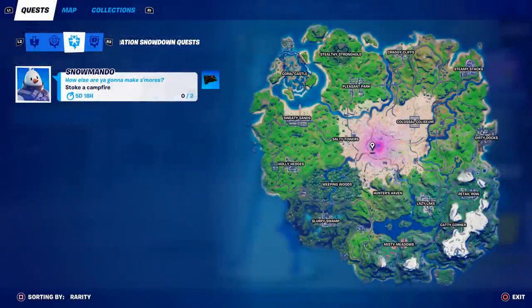Welcome to the very last Operation Snowdown quest challenge guide. Snowmando says 'How else are you gonna make s'mores?' and tells you to stoke a campfire — you have to do this twice. I'm going to test if you can stoke the same campfire twice or if you need to go to two separate ones, and I'll show you a map with all the campfire locations in the game.